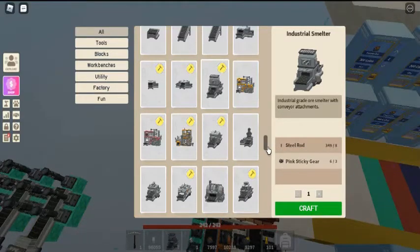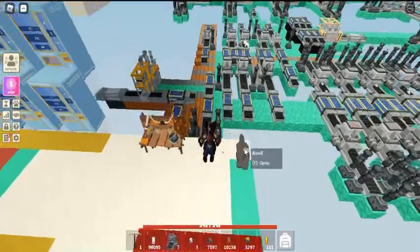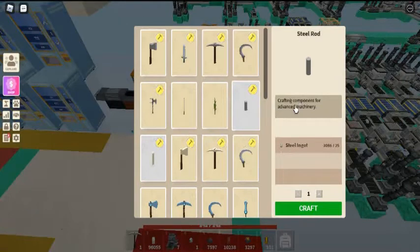The steel rod is an item used for crafting various tools and industrial machines. You can craft a steel rod at an anvil with 25 steel ingots.